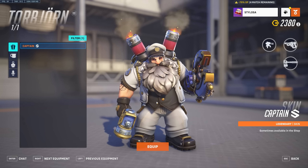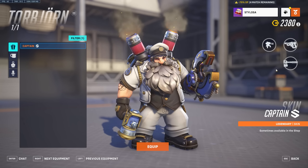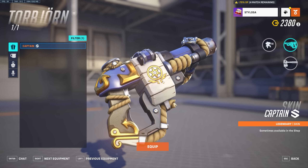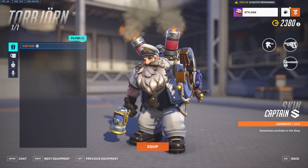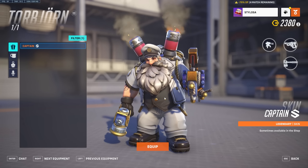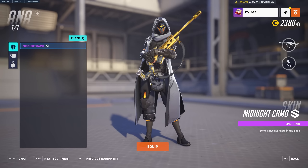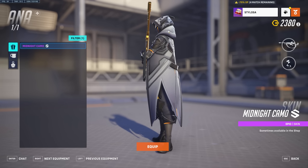Captain Torbjorn — I can't remember seeing this skin but it's got a little animated bit on his hammer, which is very nice. He actually looks like the captain of the Titanic, which is probably not a good thing. Then there's a Midnight Camo skin which looks sick — like a tech wear vibe going on with Ana. She's always had that vibe anyway, but the color scheme looks really nice. The sleep dart even has a carbon fiber effect on it, which looks really cool. I really like Ana masks where the face looks ominous.